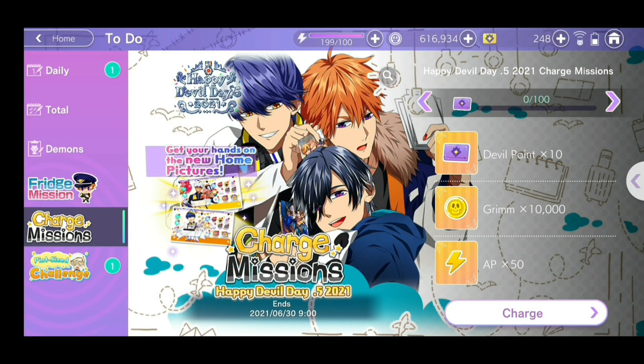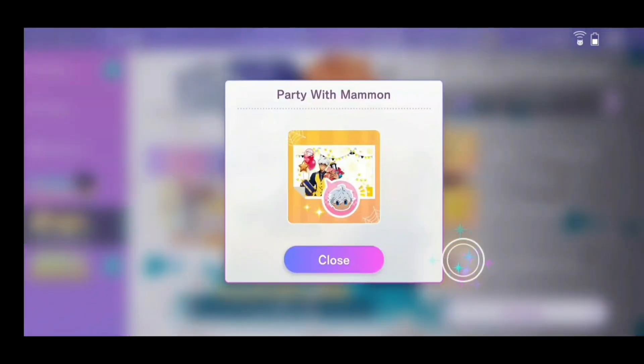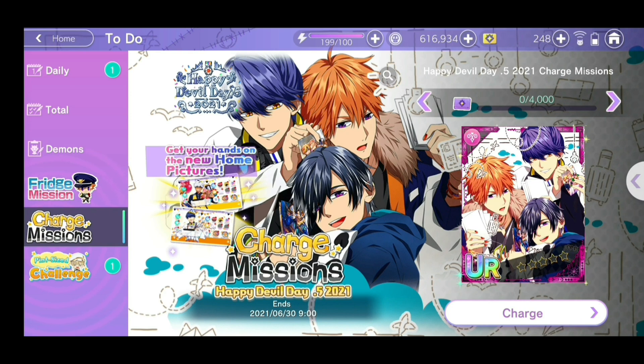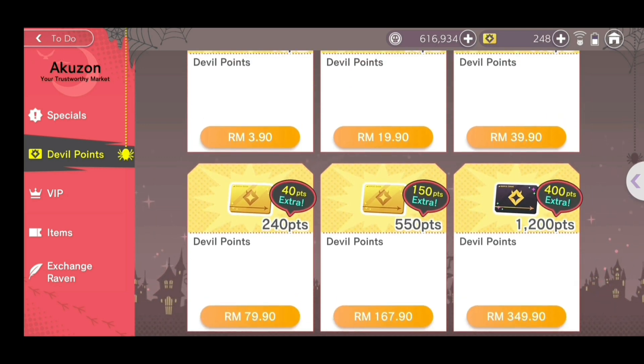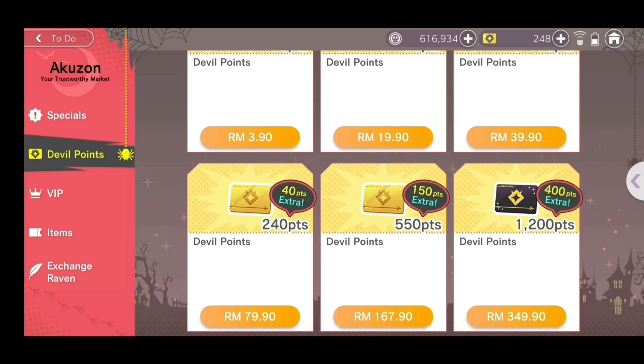If you're thinking about spending cash on the sale, you may also want to consider the Happy Devil Day 0.5 2021 charge missions. You can get rewards by buying devil points with actual money. Other than various rewards, you can get Levi's home picture if you buy 1250 devil points, and Mammon's home picture if you buy 2500 devil points — I'm assuming this is cumulative. If you buy 4000 devil points you can get one UR card, and 5000 devil points gets you another UR card. For Malaysians, 1200 points costs 349 ringgit 90 cents, or around 80 US dollars or 90 euros.